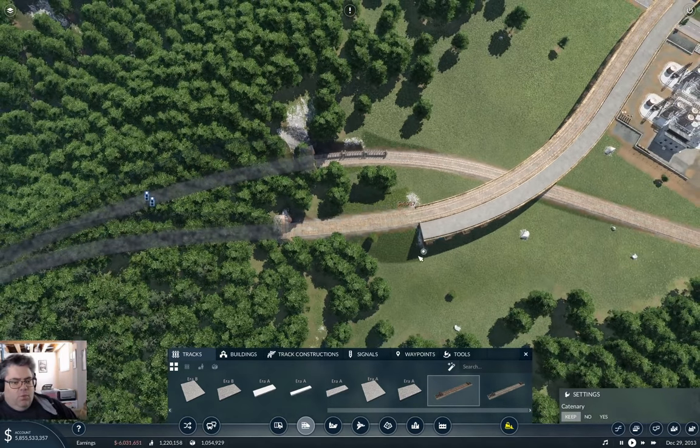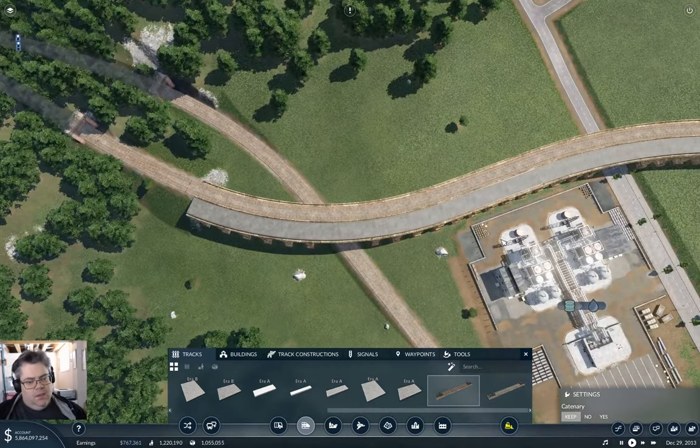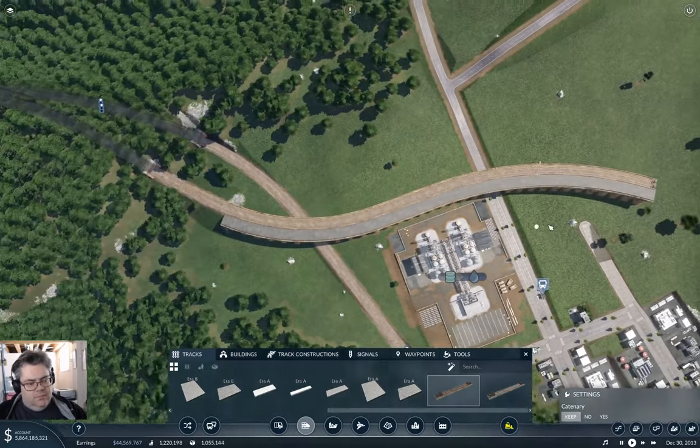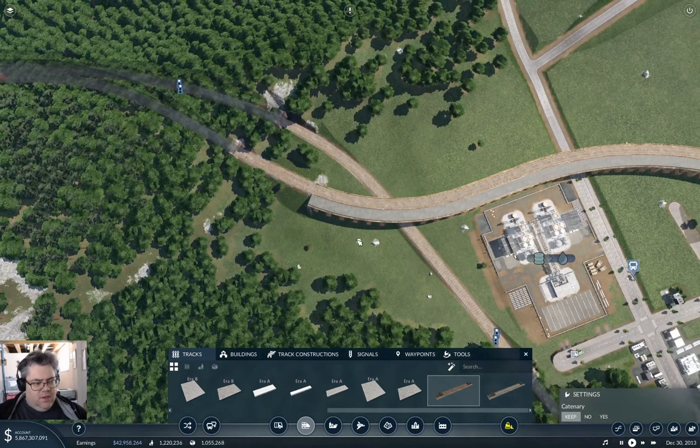Why am I putting a crossover thingy? Because I'm going to need it — I'm just going to run the one train here initially. Now for the potential crash-the-game bit, I'm going to save the game and I'll be right back.